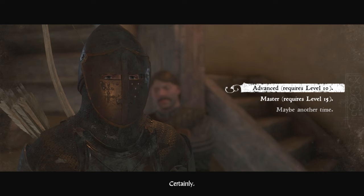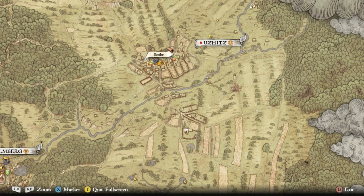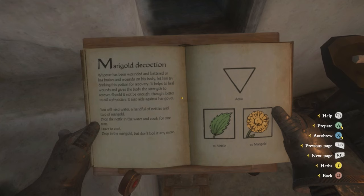The second thing you need to do is learn how to read. You are actually illiterate at the beginning of the game — Henry is slow that way. Come to the scribe in the main city; you'll talk to him, read a couple of books, answer a couple of questions, and then you'll have a base level of reading. You don't need it very high, but you do need at least a basic rudimentary understanding to use alchemy effectively.